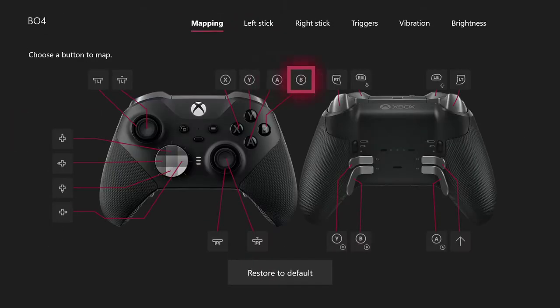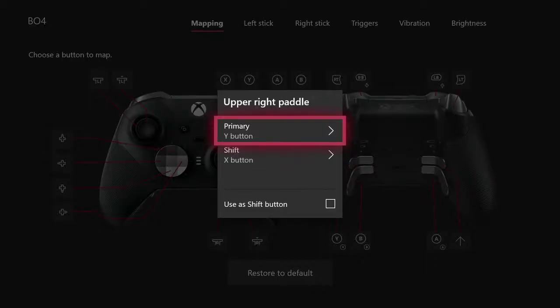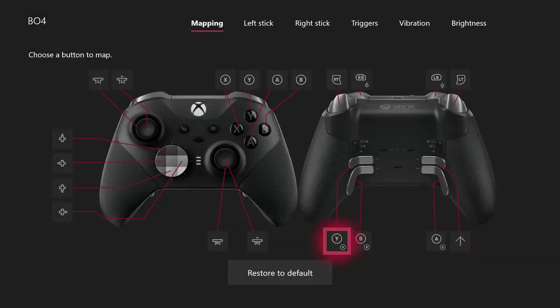What I did here on Black Ops 4 is I changed the shift feature on the Elite controller 2 to be on paddle 3. What this means is I can hold that paddle and press another paddle to get a different input. So if I press the shift button and then press paddle 1, which has Y as the primary, it's going to do X instead of Y.